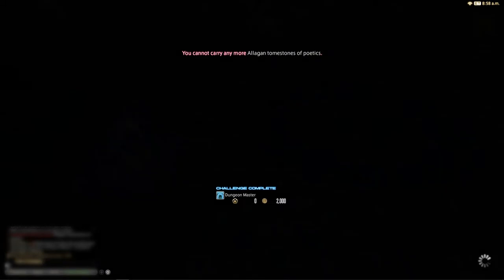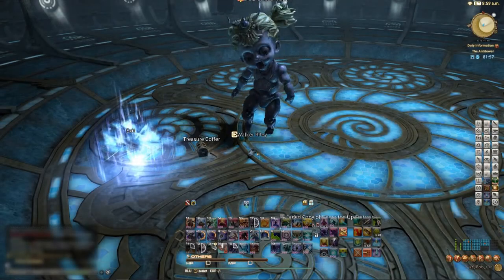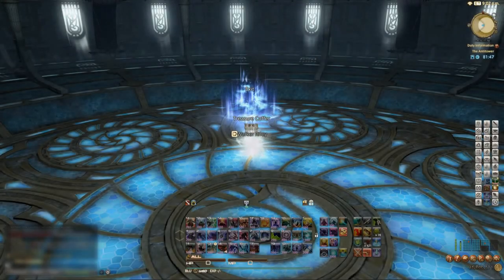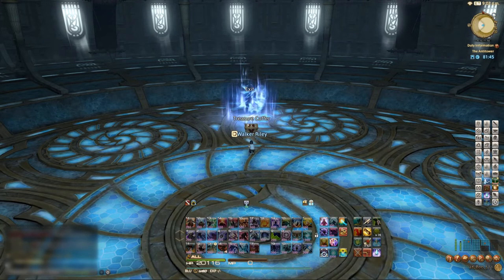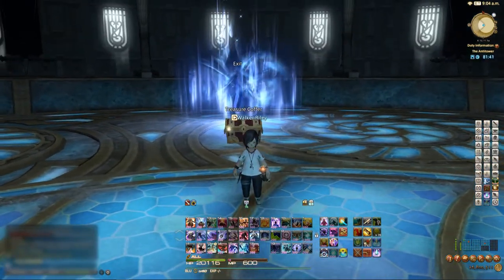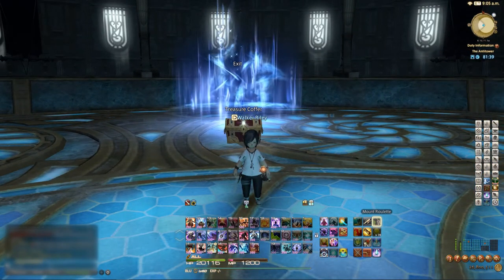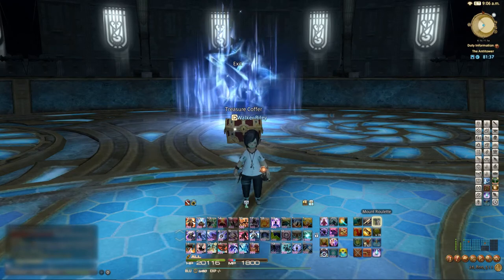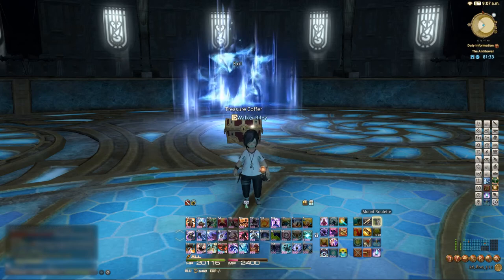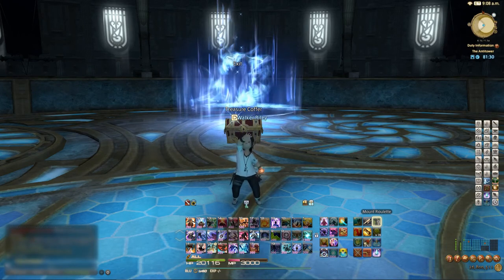150,000 damage — and if we had gotten a Tingle in there it would have been even more, but there's no need because that's more than enough to finish her off. So that's the anti-tower in under eight minutes. My best time is 7 minutes and 40-some-odd seconds; I mentioned that in the intro. Unfortunately I didn't get that time today thanks to Doom taking forever to stick. Still a great run — thanks for watching everyone, we'll check you all later!